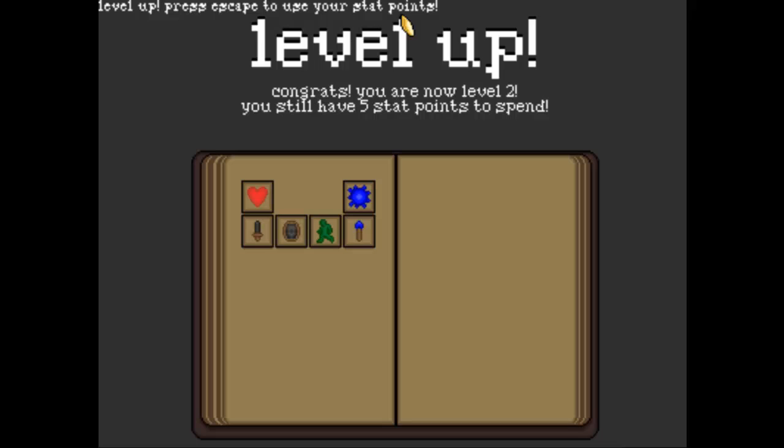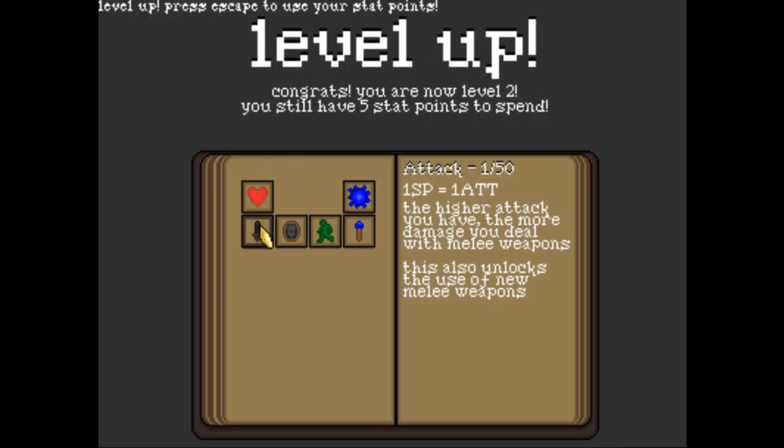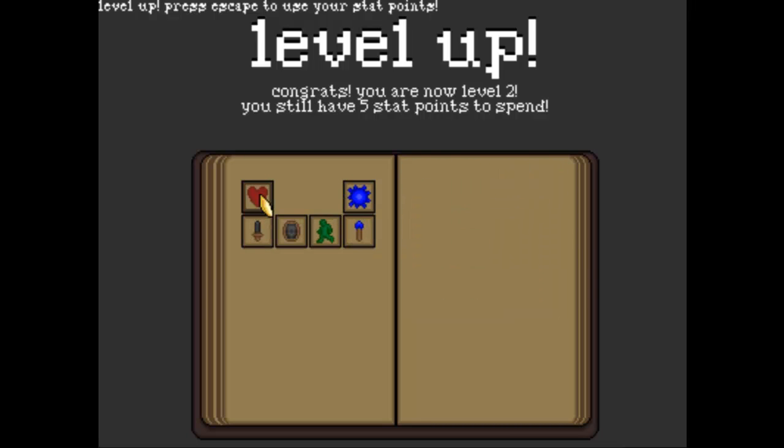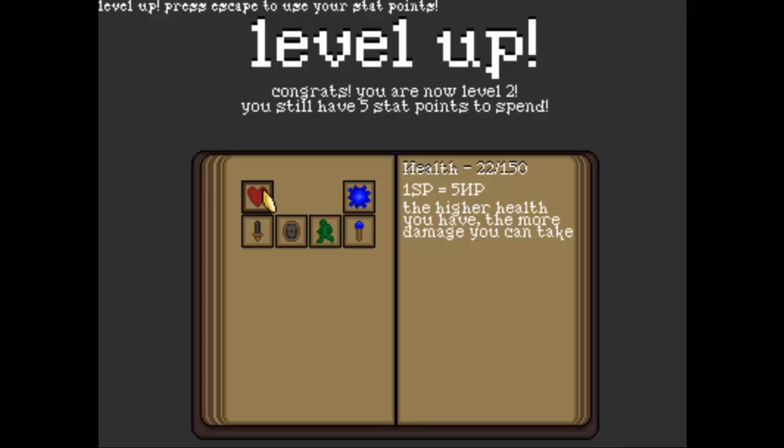Level up! Press Escape to use your stat points. At the moment this is our new level up page — mouse over it to see information. Like health: the higher health you have, the more damage you can take. At the moment we've got 22 out of 150, so it's just like a limit.